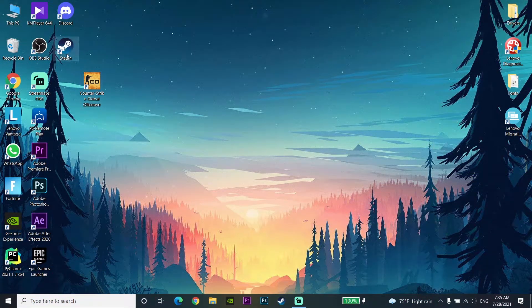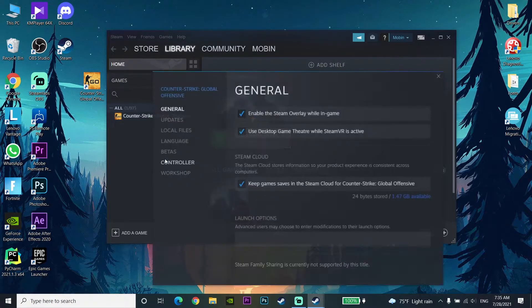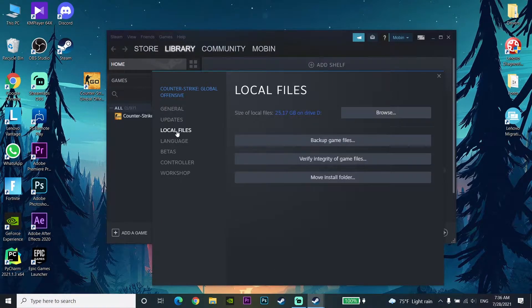For the first way to fix CSGO's second loading screen, open up your Steam and go to the library. Find CSGO, right-click on it, go to Properties, then Local Files. Select the option to verify integrity of game files. Sometimes this is helpful to fix CSGO's second loading screen. Just wait three to five minutes — it depends on your computer.